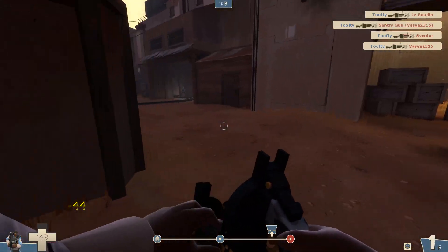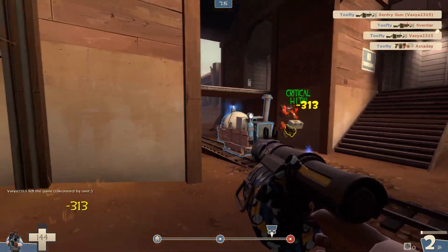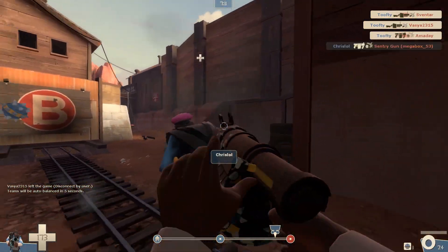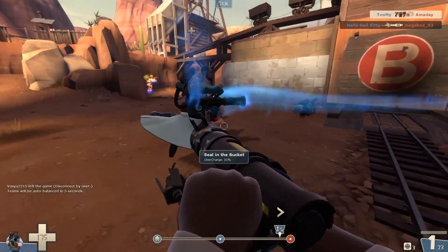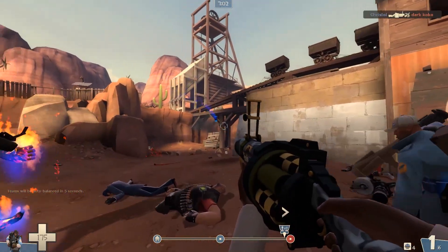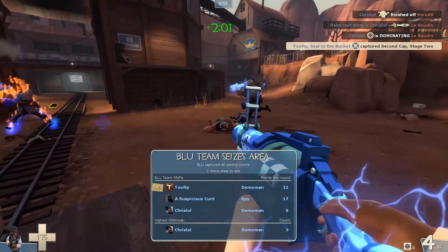Just sort of tanking the damage, making sure I've got loads of pipes over there. I was very lucky with that crit, not complaining. It looks like we're doing okay here, so I'm just going to put some last stickies either side so if anyone pushes out we're prepared for them. Then just check my back for any spies — and we're all good. Another pretty quick round.